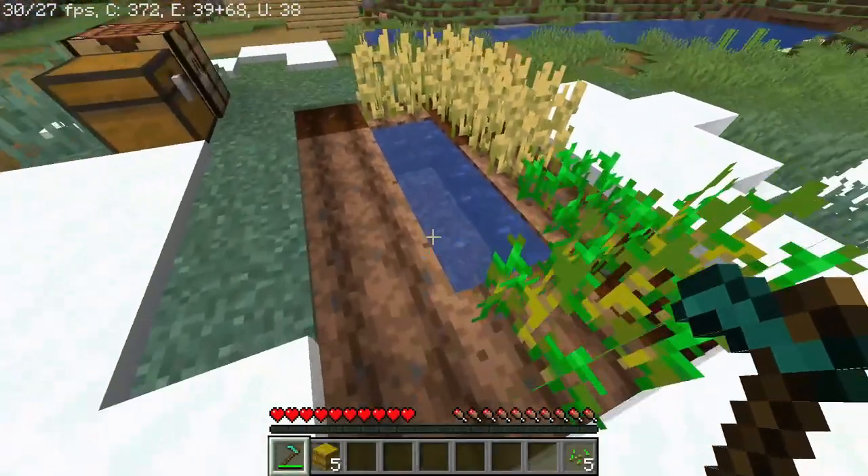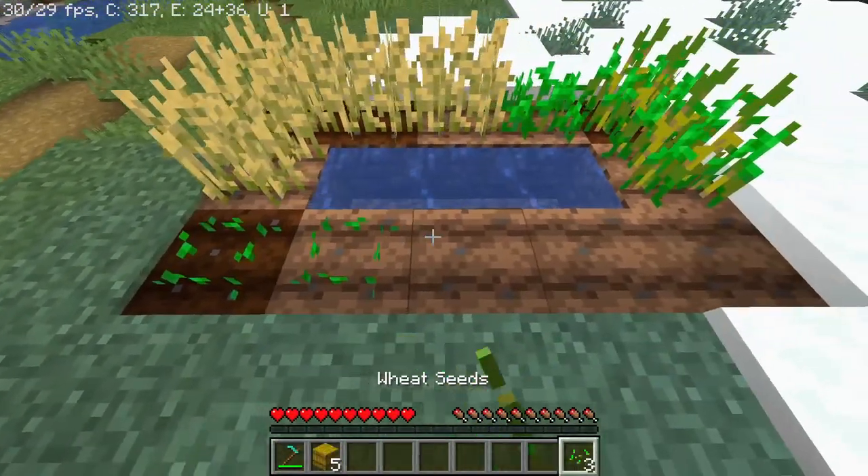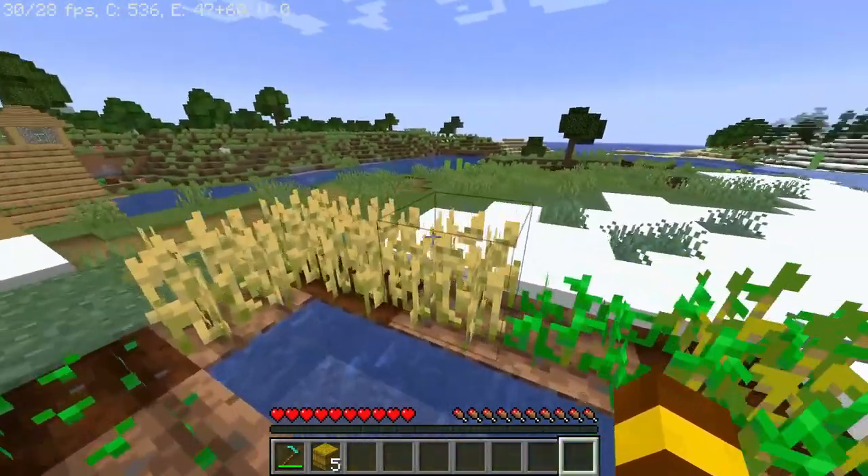Right-click on the grass block which is near the water and it will turn it into farmland. Then place your wheat seeds like this, and after some time it will turn into fully grown wheat, as you can see here.